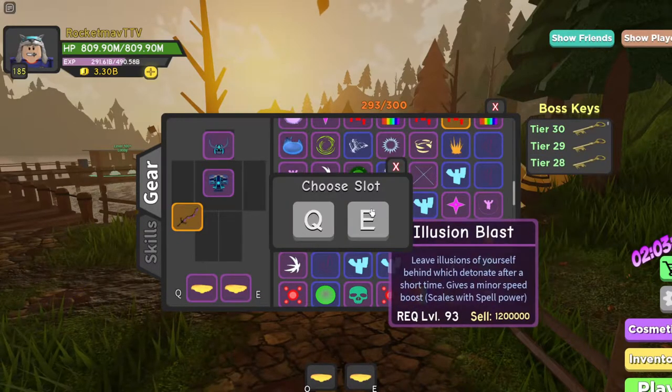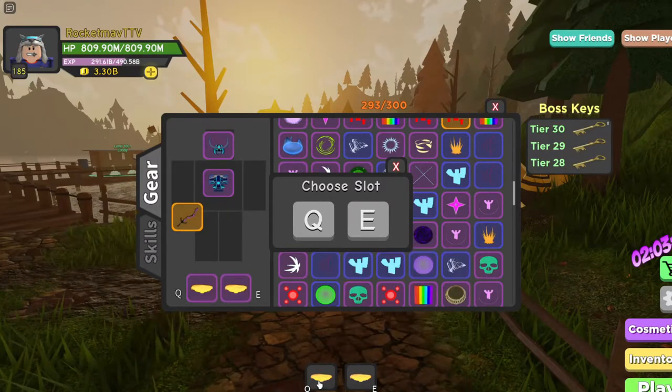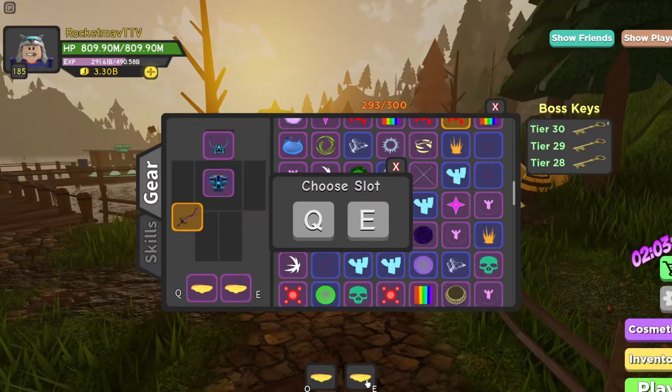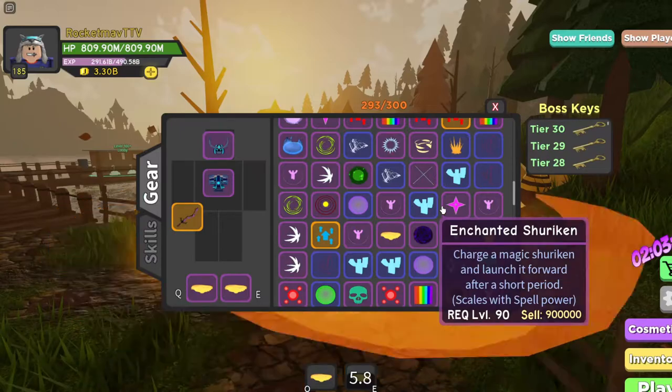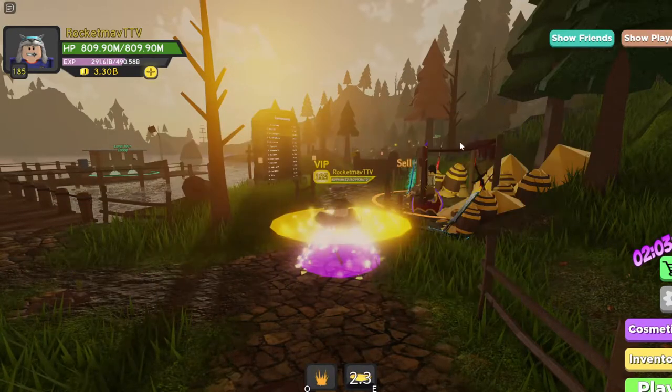I'm going to use Flame Strike as an example. What you have to do is click one of these big buttons first, and then pretty quickly after — pretty much the next second — you have to click one of these. So for example, if I were to click the E button and then quickly click on this, if it swaps out, it should start infinitely spinning you. It may take a couple of attempts, as you can tell — I clicked E first and then did it, and it did not work. But if you go like that, as you can tell, it did work.